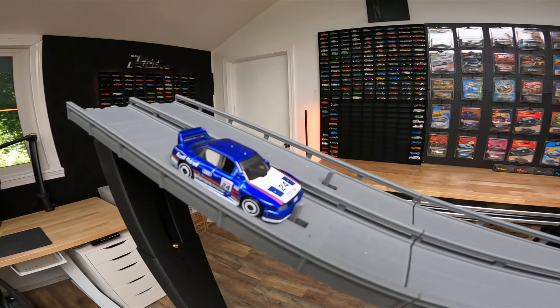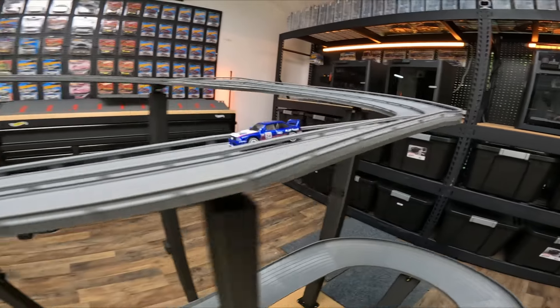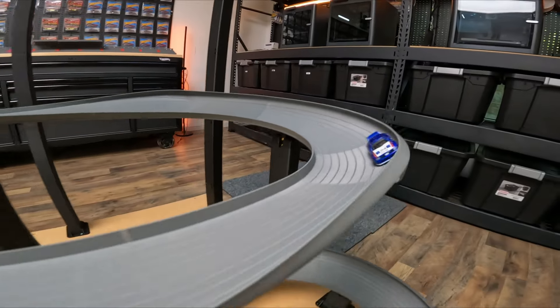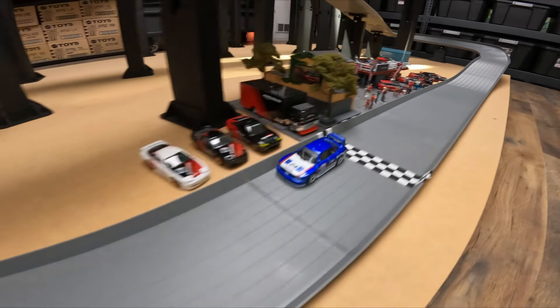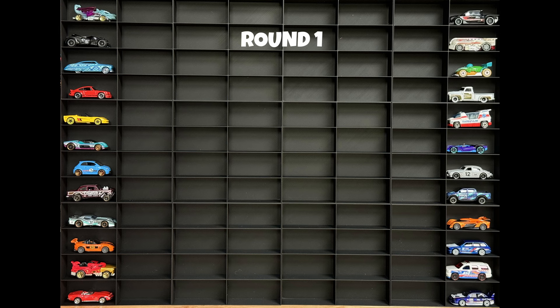Audi 90 Quattro — wide wheelbase, wide body — has no competitor. He's an odd number in the case, so this guy gets a buy. He will move on as long as he can make it all the way down the track across the finish line. Nice and steady at a rapid pace, but not that fast. We wish him the best of luck in this bracket.